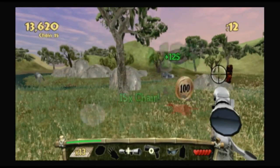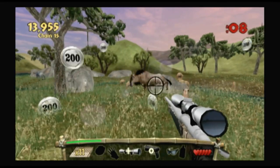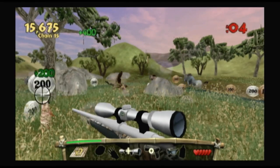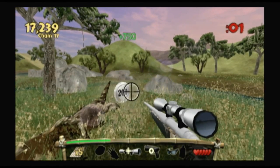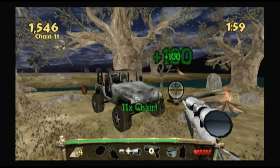On-rail shooters have experienced a bit of a renaissance on Wii, and those controls are the reason. Pointing at the screen to aim enables pixel-perfect precision, and Super Slam Hunting Africa is no exception. Even animals that appear as mere specks on the horizon can be shot in the head with the Wii remote.